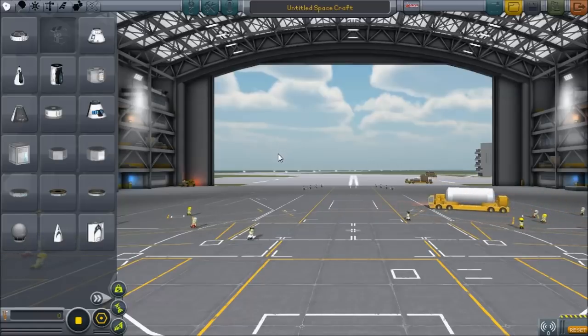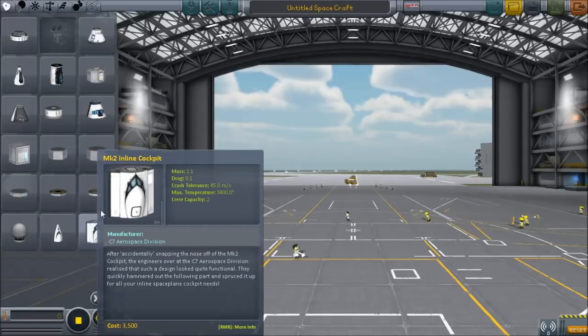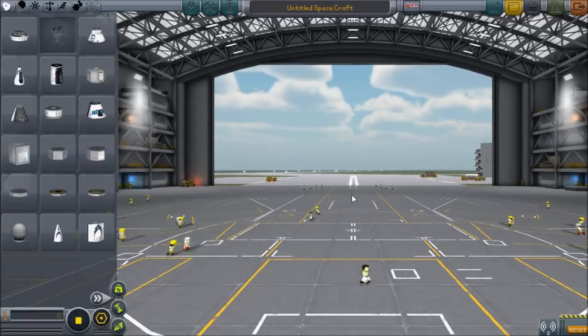Hello there, this is Chris and I'm going to show you today how to build a space shuttle. So I'm using the latest patch, the Economic Boom, which has added all these new cockpits to the game, as well as various other things, but mostly it's career related. These are really the only new parts.